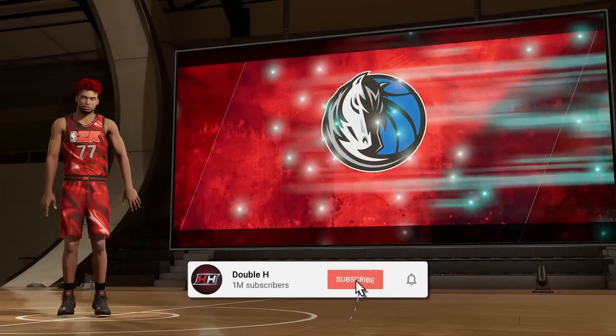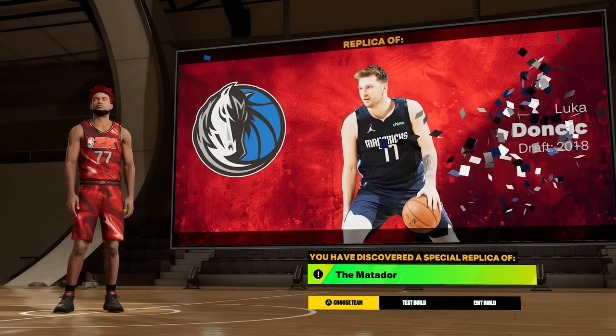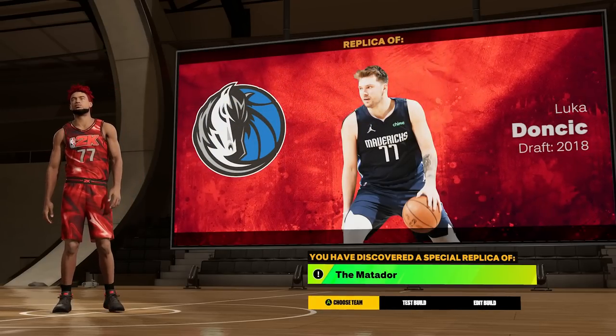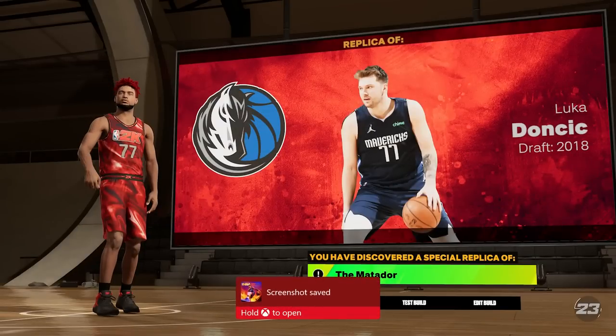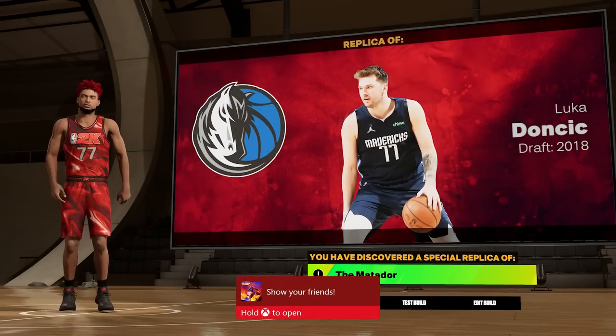I have found the secret easter egg Luka Doncic build, aka the Matador build. This is one of the rarest easter egg builds in the game, so make sure to drop a like on this video if it helps you out. Subscribe for more rare easter egg builds and get ready for this 6'7" Luka build.